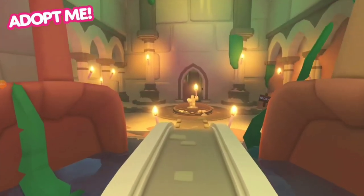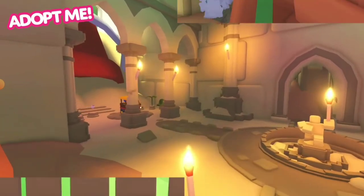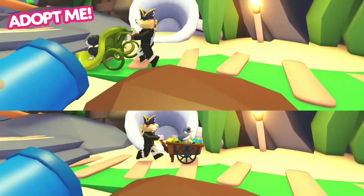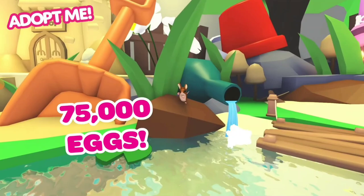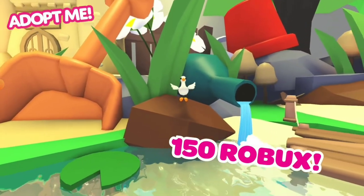Claudia's crack team of builders have been hard at work expanding the Springfest shop. Going on sale are two new toys, two new strollers, and a brand new flower truck vehicle. And of course, who could forget about the adorable new field mouse pet and the cute and cuddly goose.